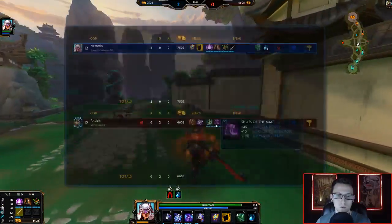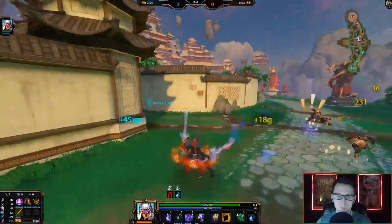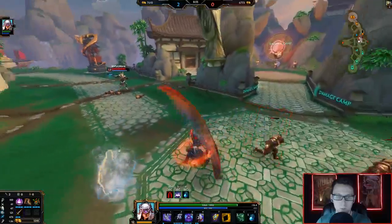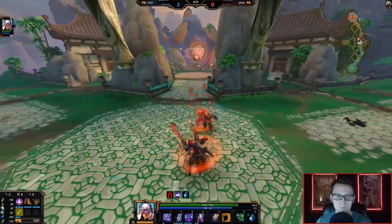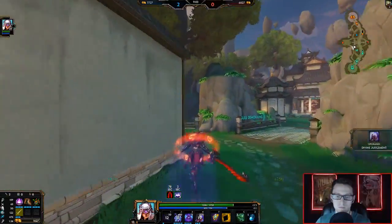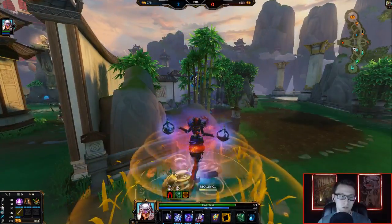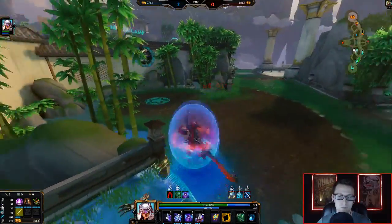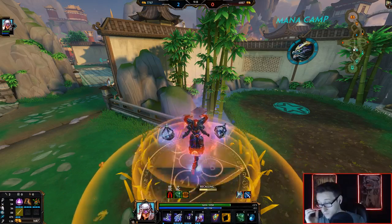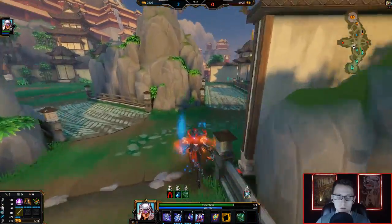He has Thorns already, which is kind of weird because he doesn't have Sprint against a Nemesis. I'll use the health chalice to get some HP back in case I have to stay and fight him.